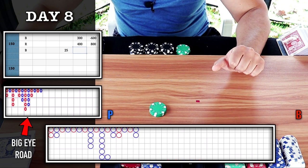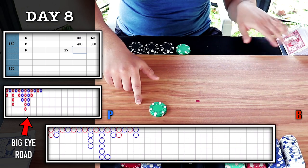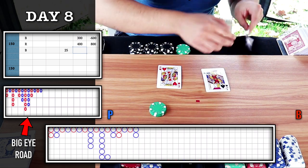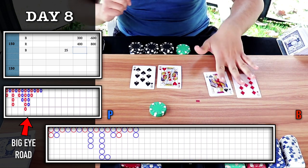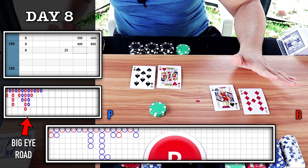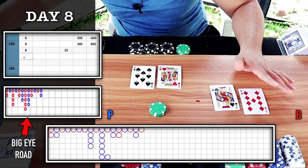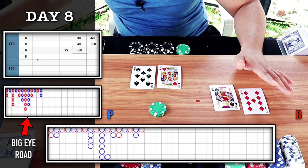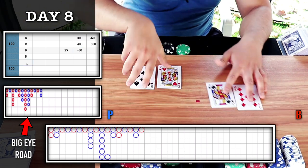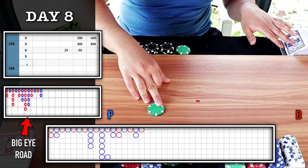No trigger for the majority six because it's choppy, so back to the red circle. I'll keep it on player. Natural versus natural, banker wins. So that was a blue — we have our trigger on majority six. I'm going to place a bet on blue. 25 on player.